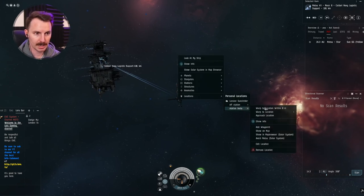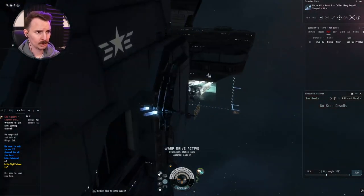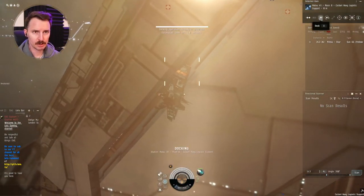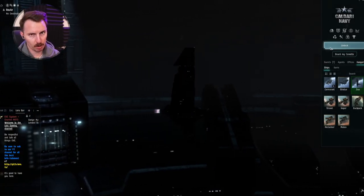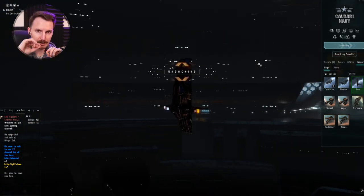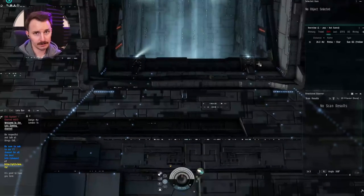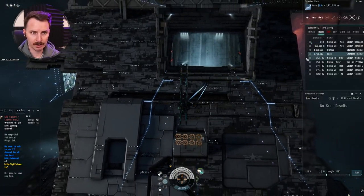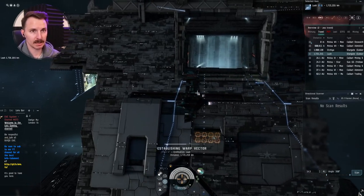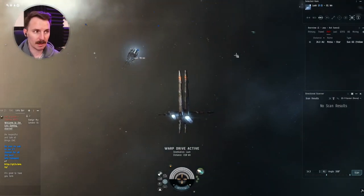We can warp to our station insta — if I warp to that, you'll see it brings me extra close to the station, and we can immediately spam the dock button and will be docking easily. Now that you've got those two figured out, we have one more point to do — and really, this is one more point times the number of gates in your route. You're going to make a point at every single warp gate from your base to Jita, or whatever your trade hub is. I'm going to warp to this gate within zero, and you'll notice I might not exactly be in range to immediately jump through.